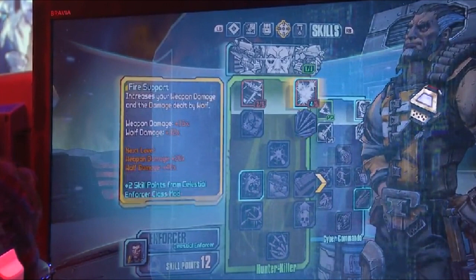Hey everybody, Baru here, and today I have some more Borderlands: The Pre-Sequel news for you guys. This is going to be going over Wilhelm's Hunter Killer and Dreadnought skill trees — specifically Wolf and Saint, more on Wolf than Saint, because we are pulling from the E3 gameplay. So unfortunately we don't have everything, but let's go ahead and get into the skill tree.